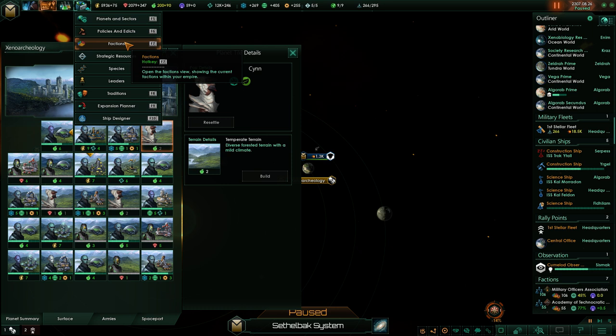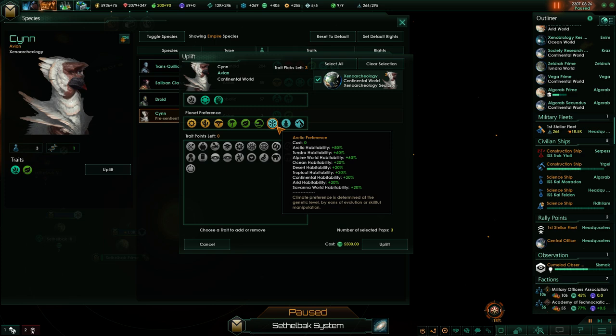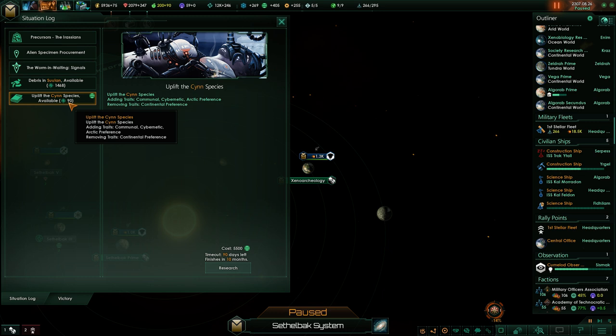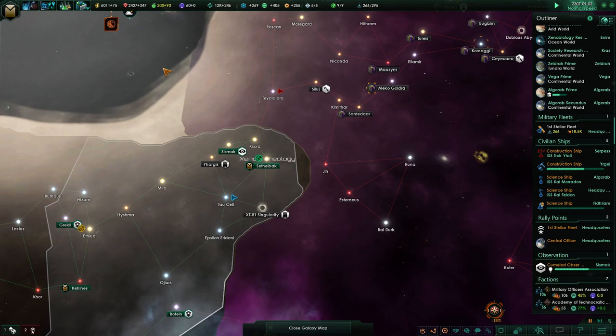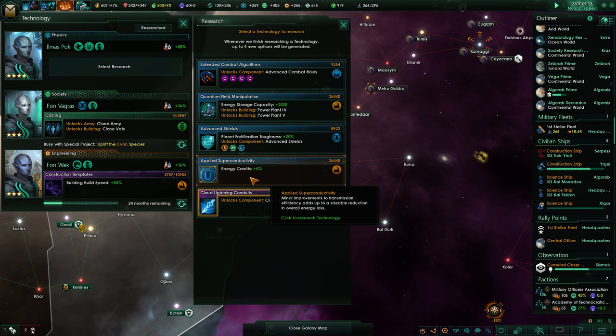Do we just try again? Cybernetic, Communal, Arctic Preference. I guess I actually have to hit that button to start the project. I see, okay. Hyperdrive 2, yeah. Super Advanced Power Plants is probably what we want. Just 5% more energy credits is also good, although I think this can be repeated. Better Shield is really good and very fast, but no — if we can get more Power Plant stuff, gooder.